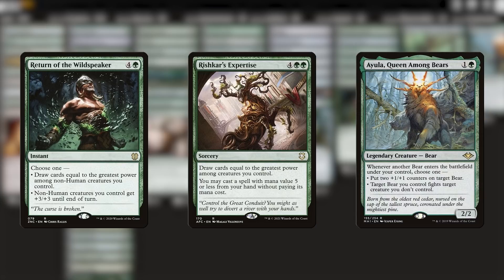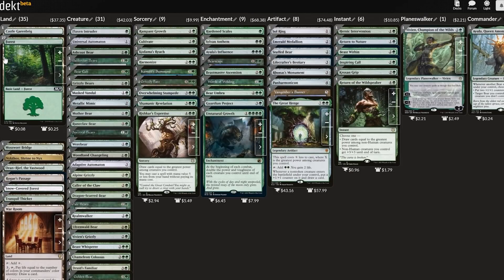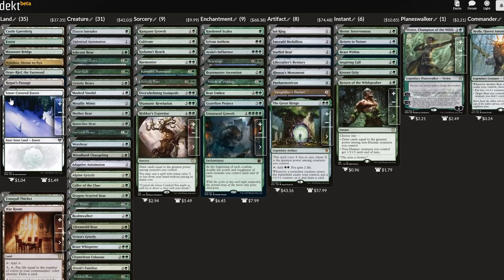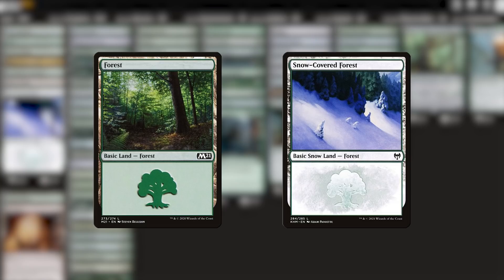There's one more thing I have to address before we can even get started, and that's the makeup of lands in this deck. As we can see, there's a high number of forests and also a single snow covered forest. Most commander decks contain only regular basics, because that's pretty darn normal. But some commander decks out there use 100% snow basics.